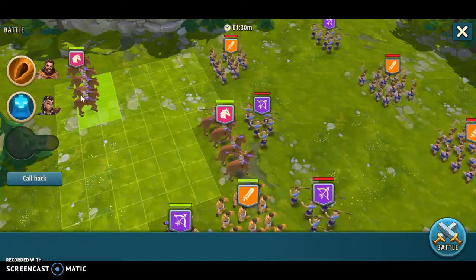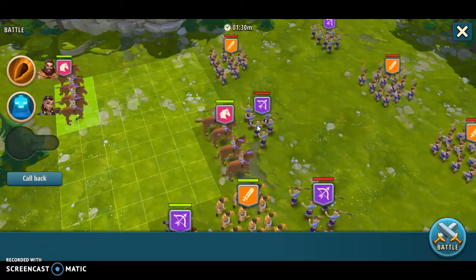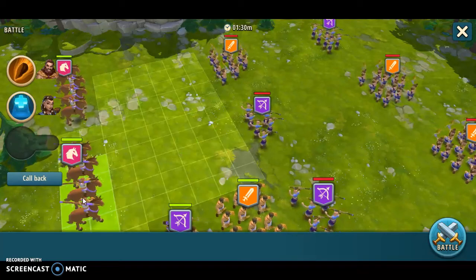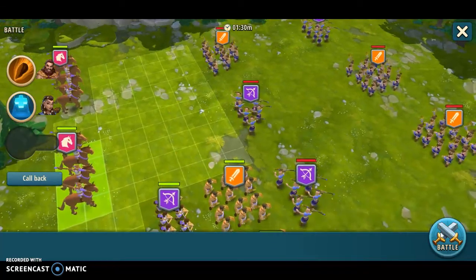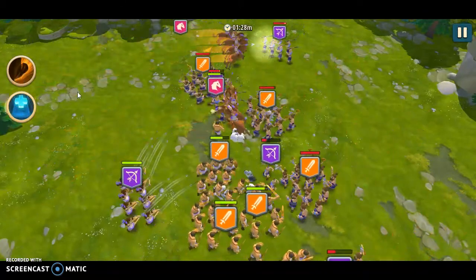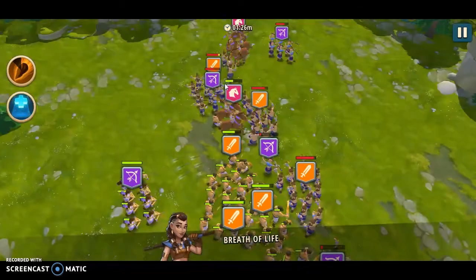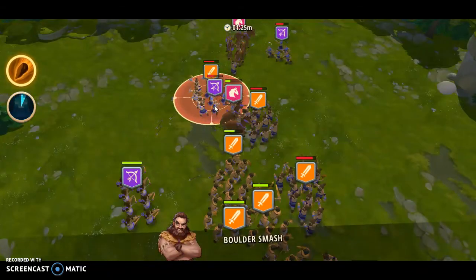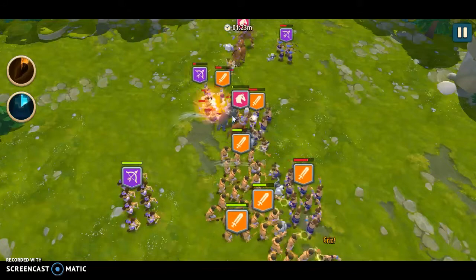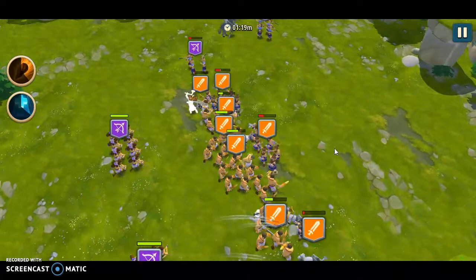We will make some horses run through from down here, and hopefully they will go where I want them to go — not exactly, but that's okay, we'll manage. Rock down here in the middle of all those units, make short work of them later.